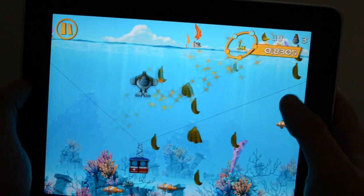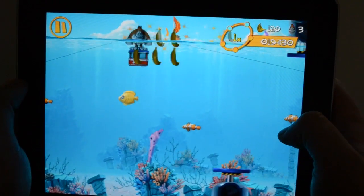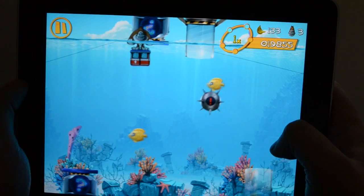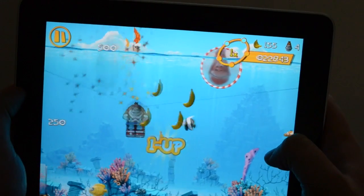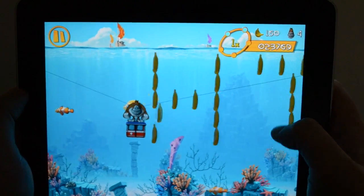Up to now pressing the surprise switch has revealed nice things like a useful power-up or more bananas. However, this isn't always the case. On this occasion the surprise tube has gifted us with a mine which, being explosive, is not good. Luckily on this occasion we managed to avoid it, but they can cause problems.